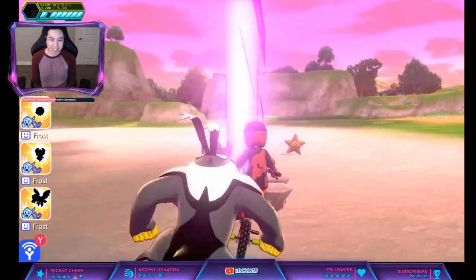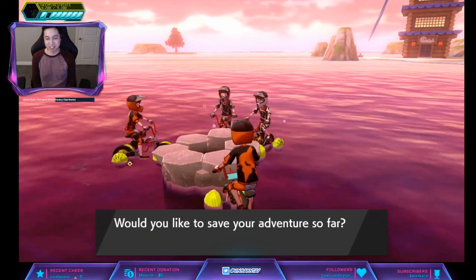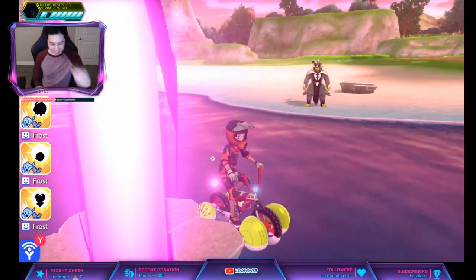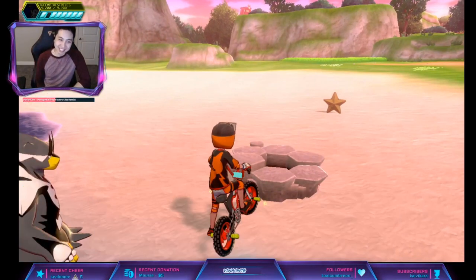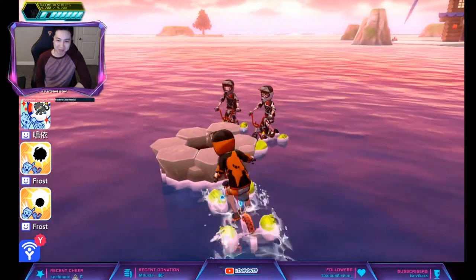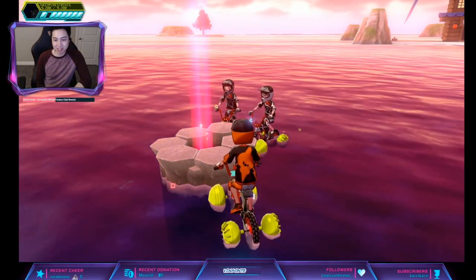Oh look, a Purple Beam. Anyways, let's go back here and throw this Wishing Piece in here. If it's a Purple Beam, you do the same thing — go back and try again. Back to back Purple Beams, three in a row. Alright, we finally got a Red one.